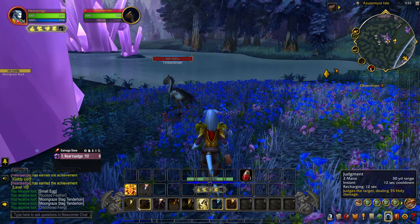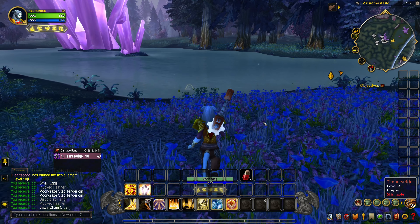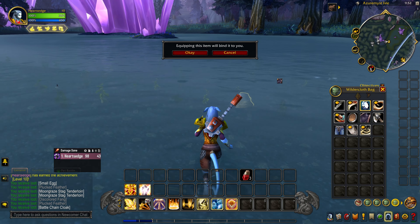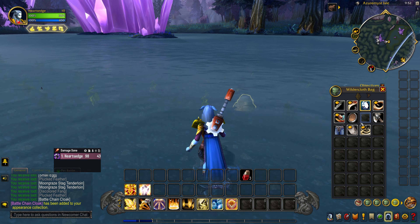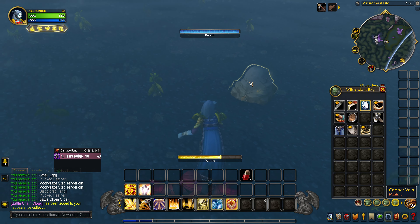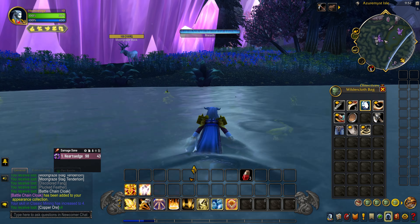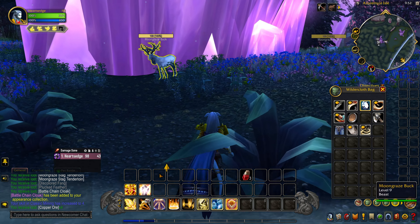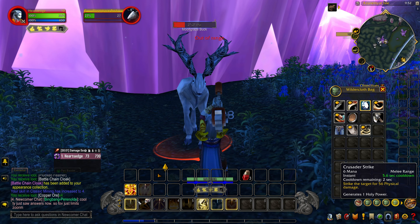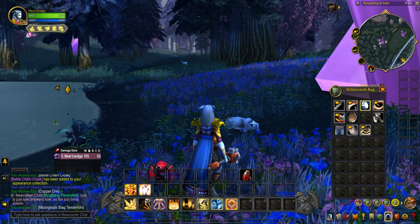There's a node of copper and ore here, I'm going to grab it. What kind of back piece was that? I haven't collected the appearance — let's collect the appearance. I wasn't wearing a back piece, okay, now I am. Low level. That's down in the city though. Did we kill another one?